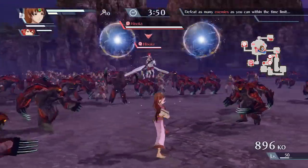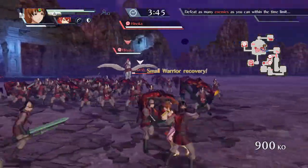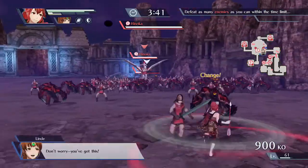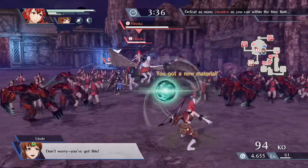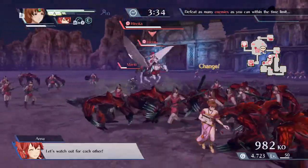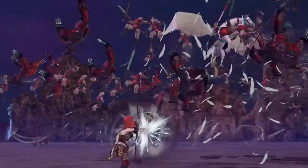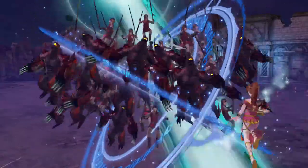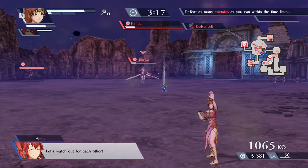All right, I want to switch to Anna just to build up her meter real quick — two, three, three, four, five. And this meter should be built up. There we go. Now, here's Lind on support with her super — team super! Wow, that's bright, I should turn the light on in my room. Thank you Anna, go do your thing.